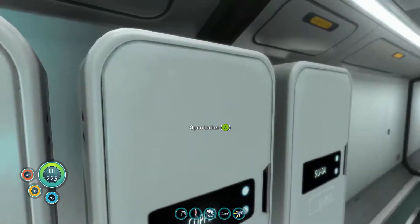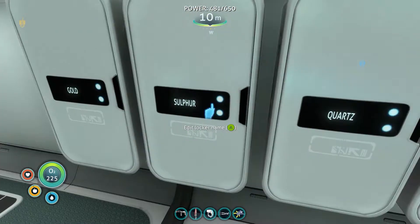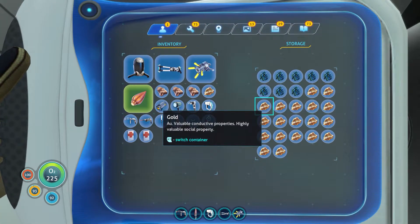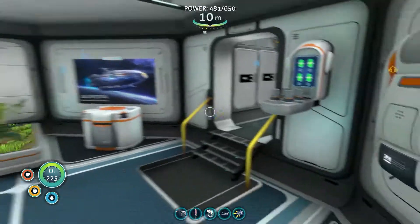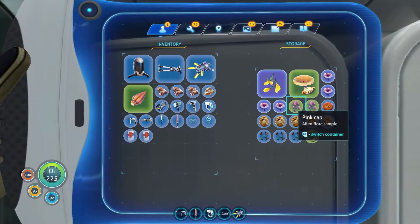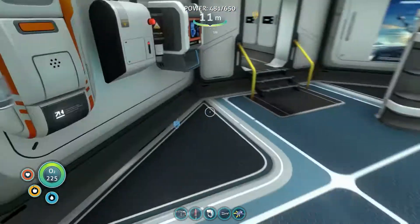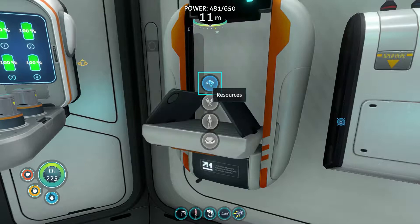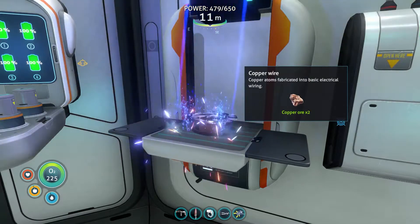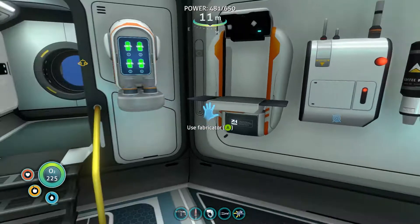Copper, copper, copper - one, two. And a gold. Do I have two table coral samples? I have one. Beans, I'm going to have to go get one. That's fine, we'll go do that. Make some copper wire while we're waiting. Okay, let's go outside and do that.